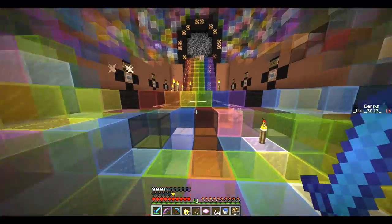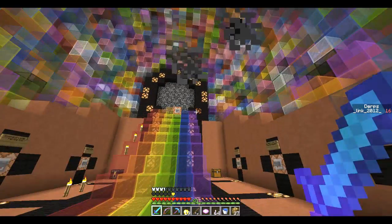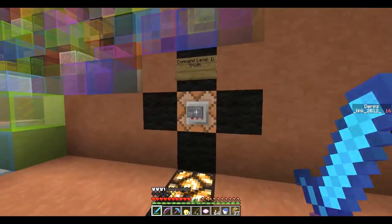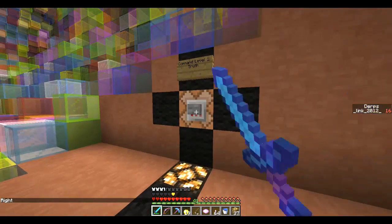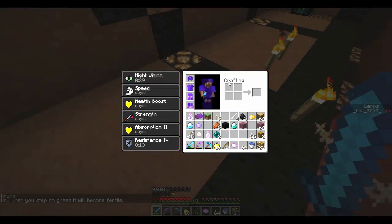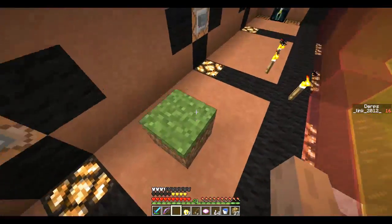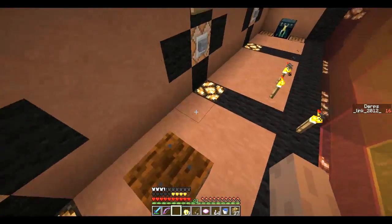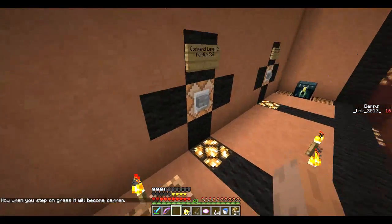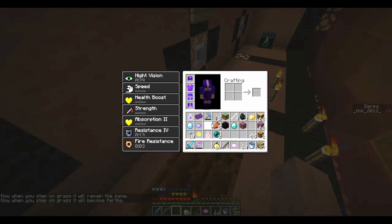There's this really cool rainbow path that leads up to this door. We don't have all seven crystals — we have one, two, three, four, five, six. There's one more right there — you can see all seven crystals. The lights light up. Command level one truth. Fertile soil — now when you step on grass it becomes fertile. That's actually kind of cool — if I step on dirt, it becomes tilled. I think that's kind of cool. Become barren — now when you step on grass it remains the same. I like the fertile one, I really do, I'm going to keep that.